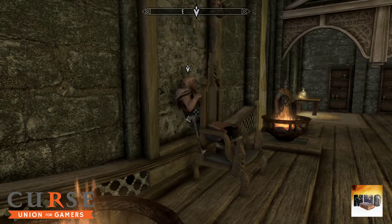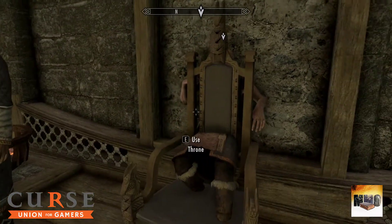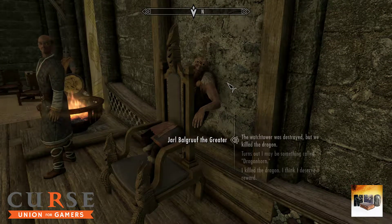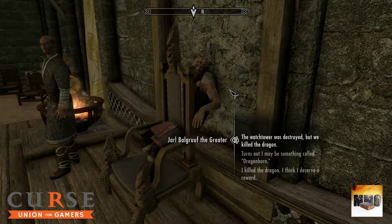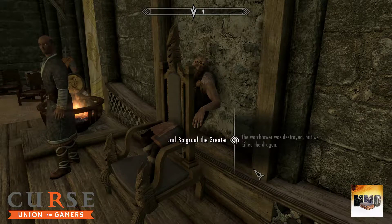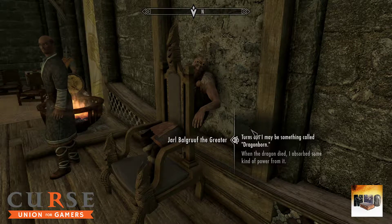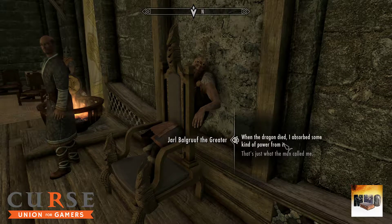Let's talk to the Jarl. Oh, what is he doing? He's on the wrong side of the chair — one of those hilarious game moments! The watchtower was destroyed but we killed the dragon. It turns out I may be something called Dragonborn. When the dragon died I absorbed some kind of power from it.